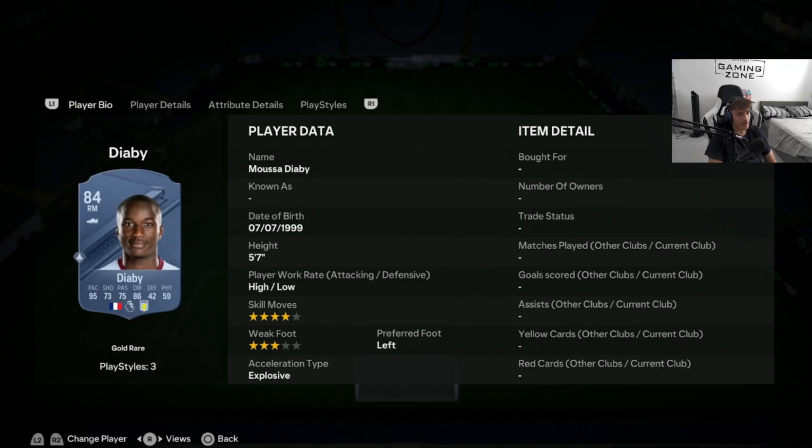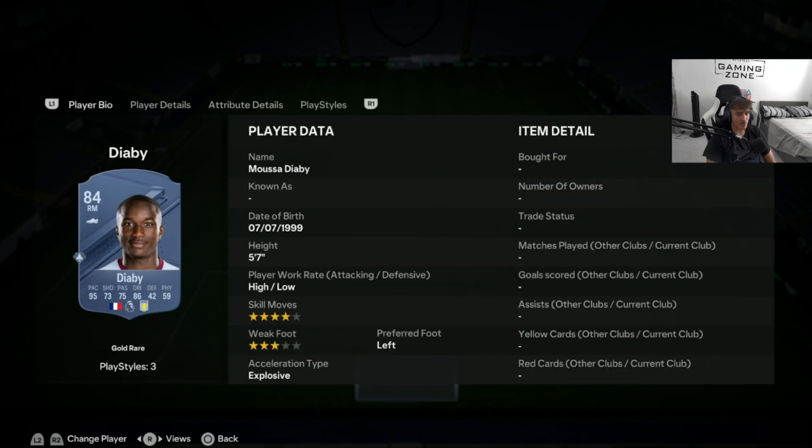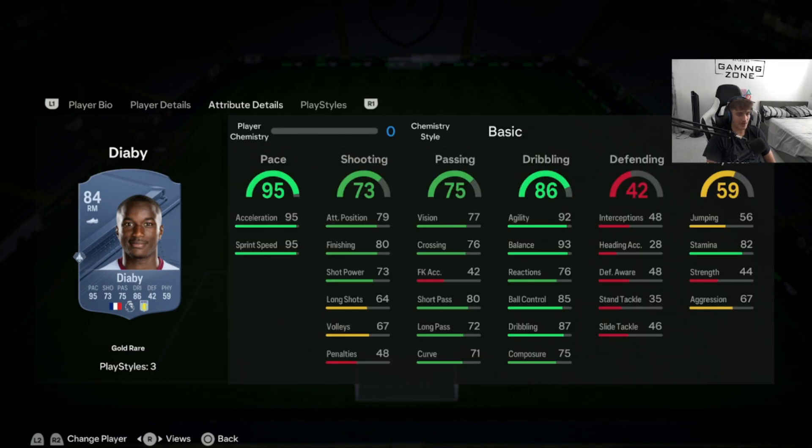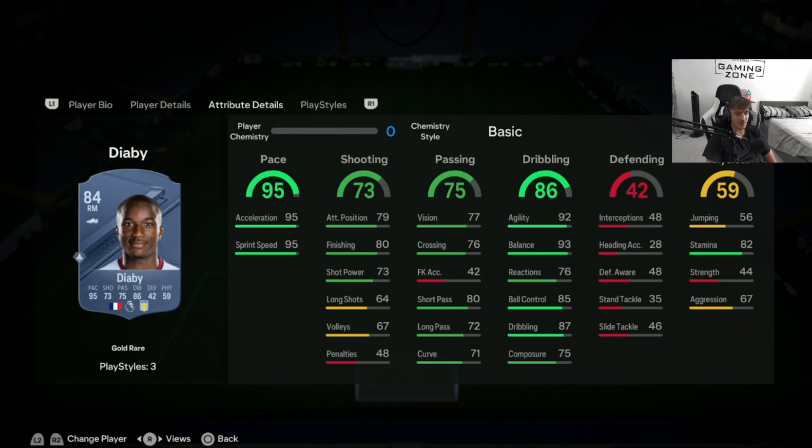Moving across to our right wing, we start with Moussa Diaby. There's not really a good cheap right wing option until we get to Diaby. The reason he's so good is because the meta this year is running all the way down the line and cutting it in for your striker to finish — Diaby does this perfectly with 95 pace. He has 4-star skill but is a little lacking in the weak foot department, which is why he's only 54,000 coins. With extremely high agility and balance, this card is very good on the ball and great at running down the wing.